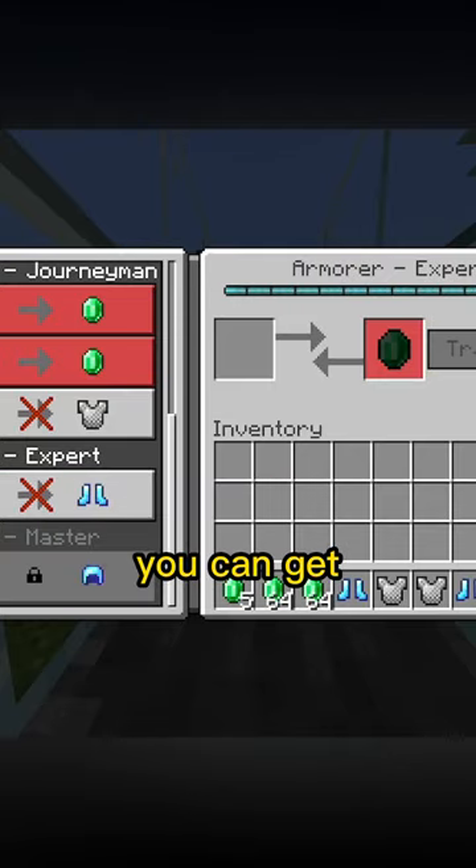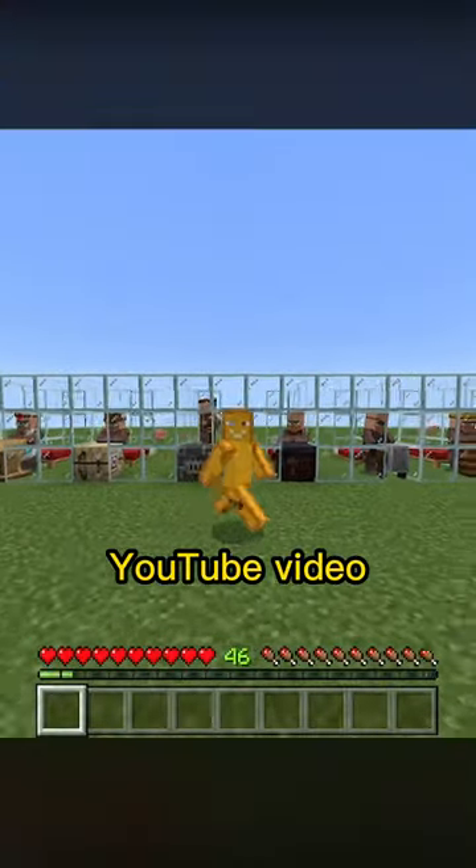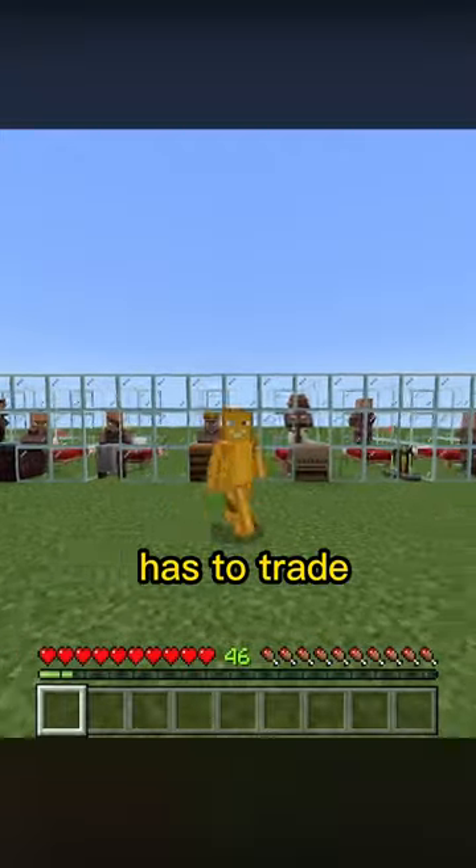Number three, the Armorer. You can get a full set of diamond armor from this type of villager. One of them will give you the boots and the helmet, and another one will give you the pants and the chestplate. Check out the full YouTube video to see what every villager has to trade.